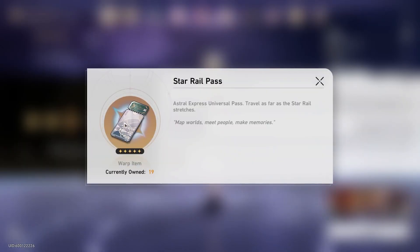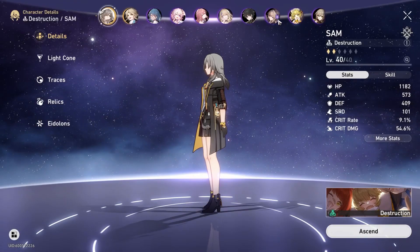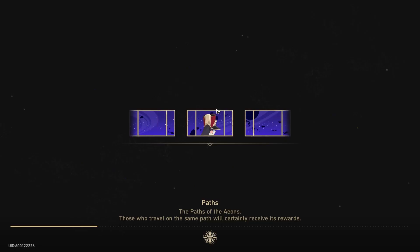One small addition that's new: you can get pulls from ascending your characters. Every other ascension level you'll get one of these standard pulls, and you can do that with every character.